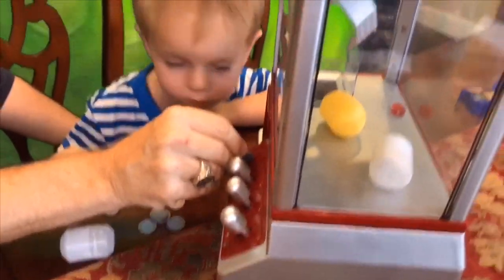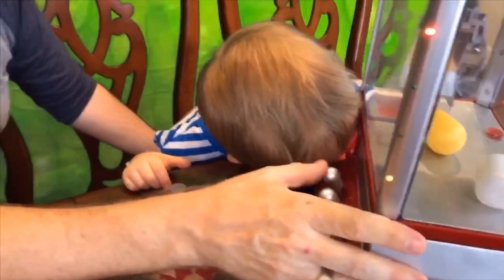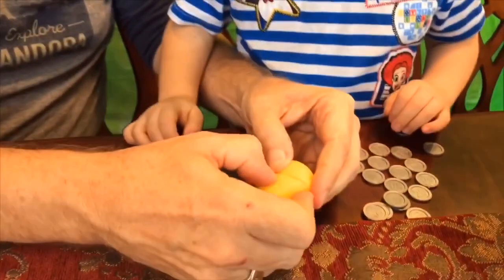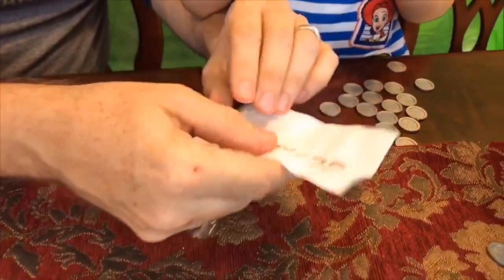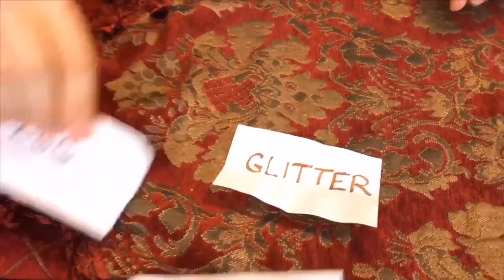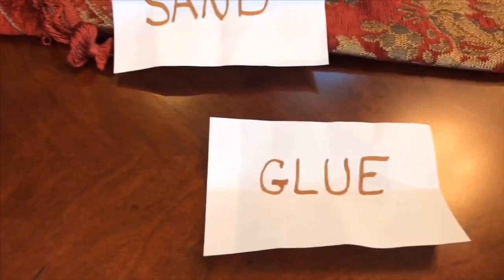Daddy's getting his last ingredient from the claw machine. Bruce guesses gross. One, two, three — but this time it's a pretty one! Daddy gets glitter! So Daddy's final combination is glitter, raw egg, sand, and glue. What a strange combination!